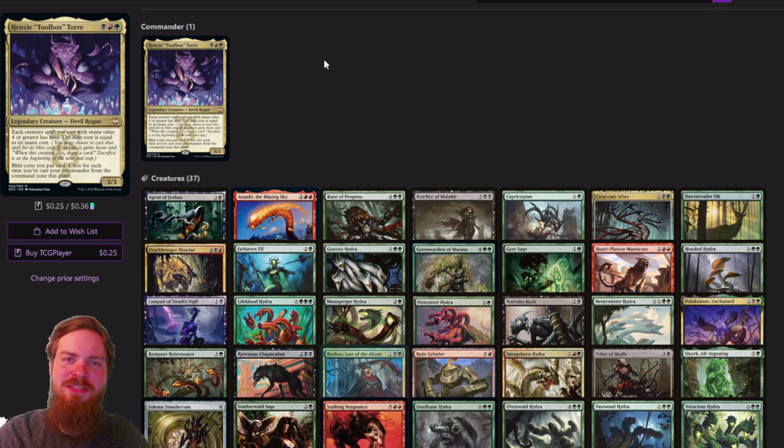Welcome back to another episode of Opal Wave MTG, a channel dedicated to exploring power levels in EDH and helping you tune your deck to your meta. I'm your host Jacob, and today's episode is going to be about Henzie Toolbox Torre, which is a 3-mana Jund — black, red, and green — 3/3 devil rogue legendary creature. Each creature spell you cast with mana value 4 or greater has Blitz, and the Blitz cost is equal to its mana cost.